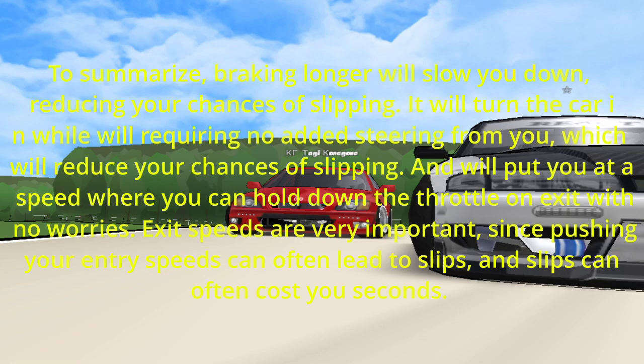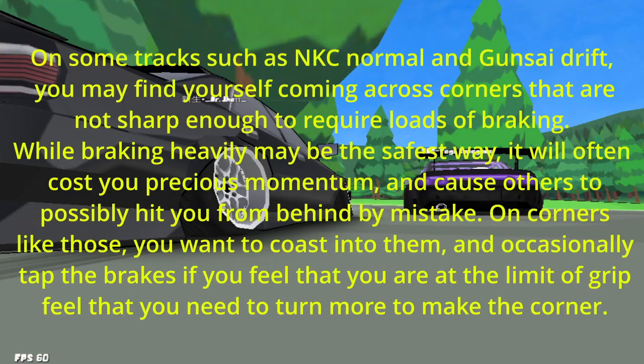Exit speeds are very important, since pushing your entry speeds can often lead to slips, and slips can often cost you seconds. On some tracks such as NKC Normal and Gunside Drift, you may find yourself coming across corners that are not sharp enough to require loads of braking. While braking heavily may be the safest way, it will often cost you precious momentum. On corners like those, you want to coast into them, and occasionally tap the brakes if you feel that you are at the limit of grip and need to turn more to make the corner.